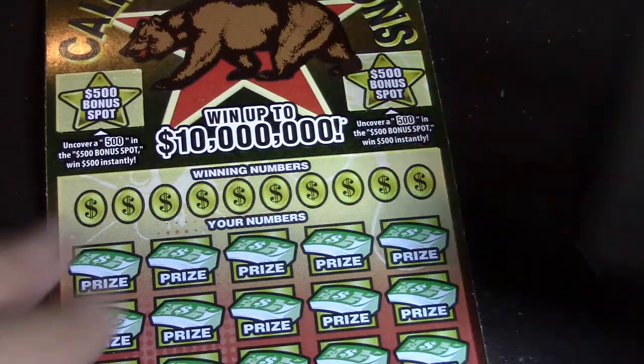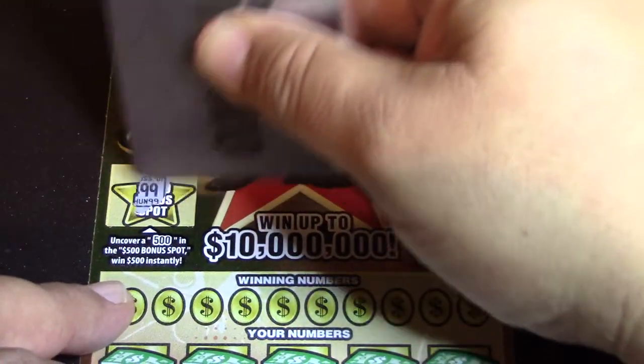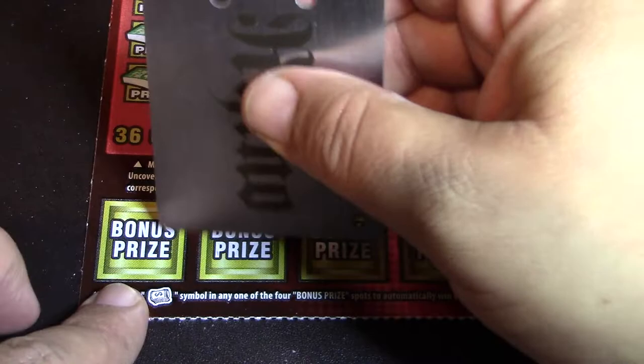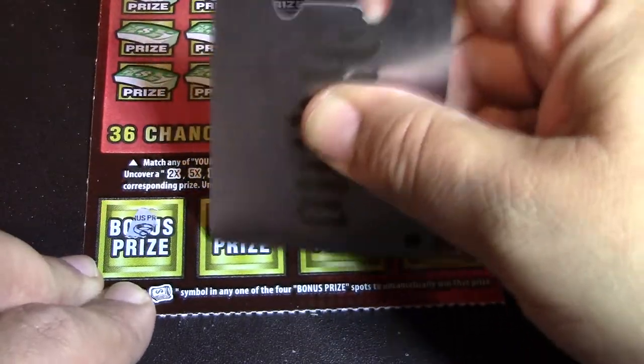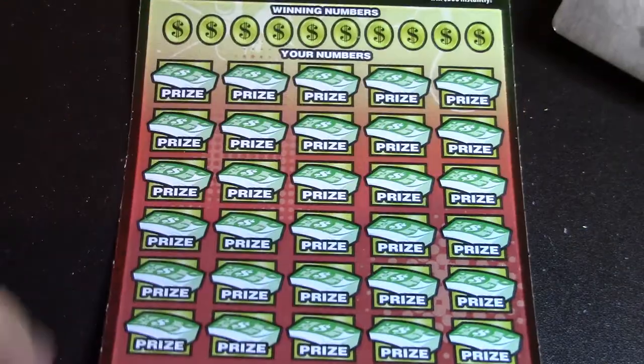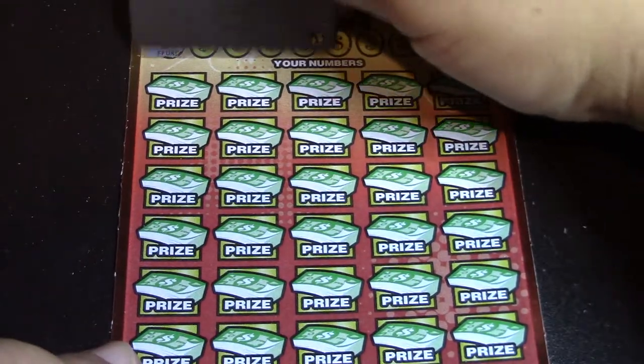Looking for that fast 500 — we have 499 and 503, no luck there. Looking for a money roll down here: a ring, chest, star, and a rainbow. Let's see what our winning numbers are.